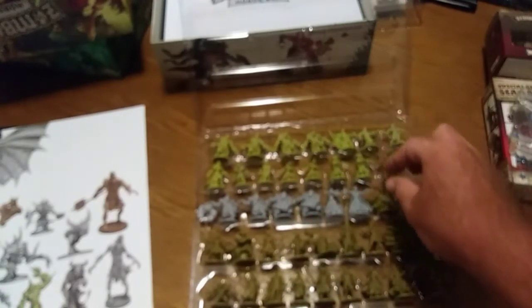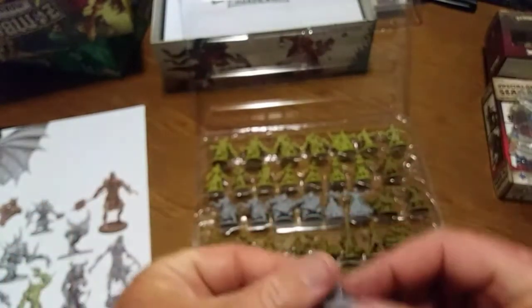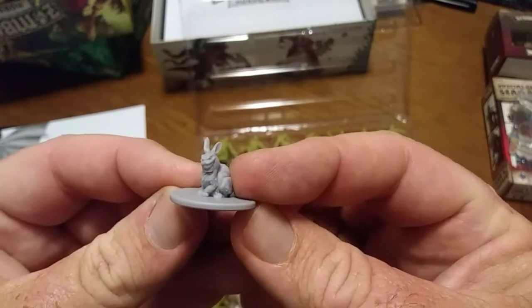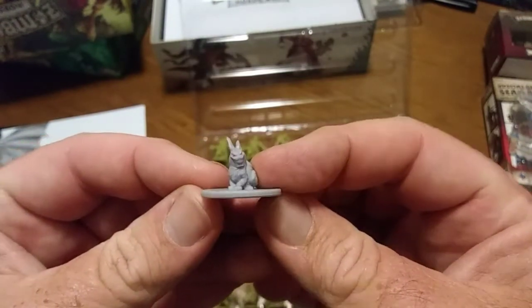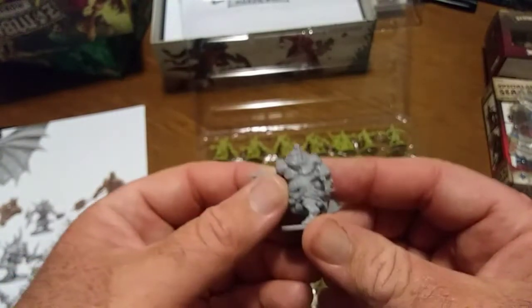Then we get into the heroes. Let's go ahead and show you the one abomination they put in this box, which is the little bunny abomination — she's so innocent, right? Not going to hurt anybody. Look at that — you have a grin. I'll have to find the bunny abomination later.